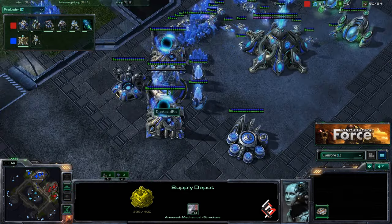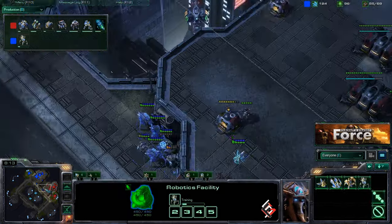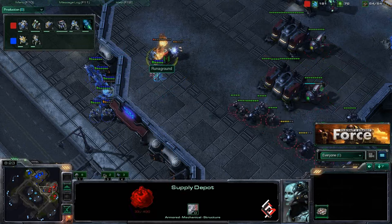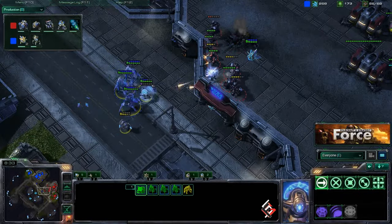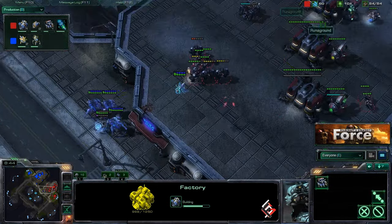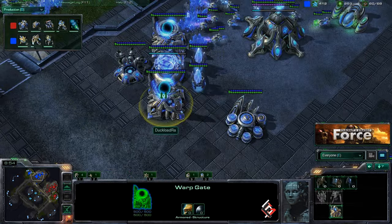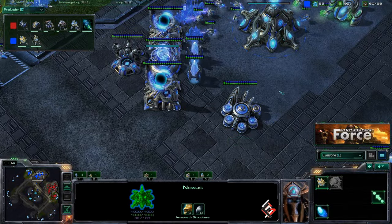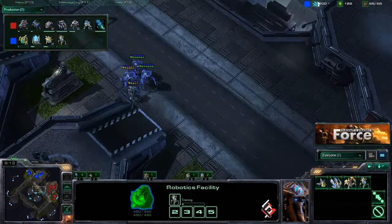Marines and marauders are very strong against gateway units early game — you really have to tech up to colossus or high templar to deal with a large marine-marauder ball effectively. That is exactly what White Raw intends: we see the colossus coming out right now, with a second colossus coming shortly thereafter. Over in Run Aground's base, a factory is finally coming down — looks like he's planning on switching tech, probably to siege tanks. White Raw still running off two gateways; now that his expansion is up he can afford more, and we'll see if he drops additional ones as the first colossus comes out.